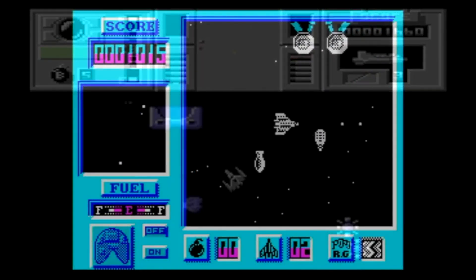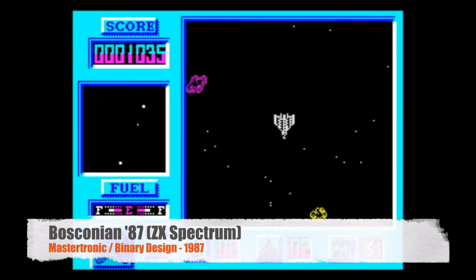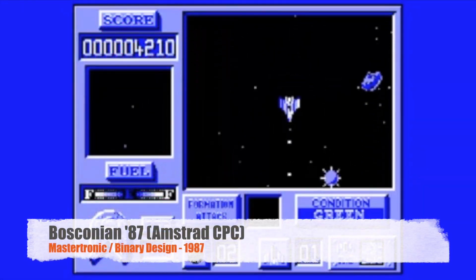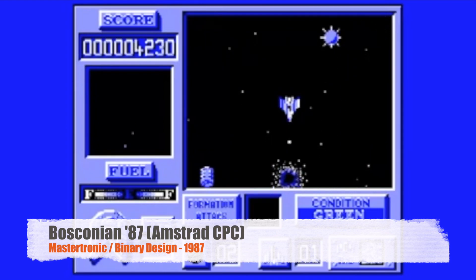Look at the ZX Spectrum version. Again, it's a small game window surrounded by this huge field of — I don't know — whatever it is. It just doesn't look good. The Amstrad version is very similar. It's got a small window. It does look a bit more colourful than the Spectrum version, but again, it's just not BOSCONIAN.